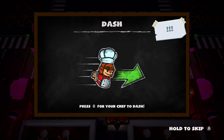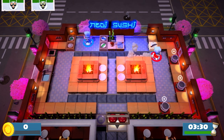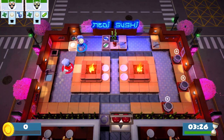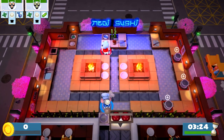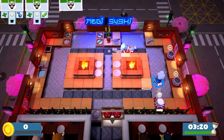Oh man, looks like we're cooking some more rice! Oh, we can dash — we know how to dash, we can do that! So let's see what we're making here. Our first thing is a blue fish roll, so I'm gonna focus on cooking rice! Does that work for you? Yeah! I'll work on the fish!